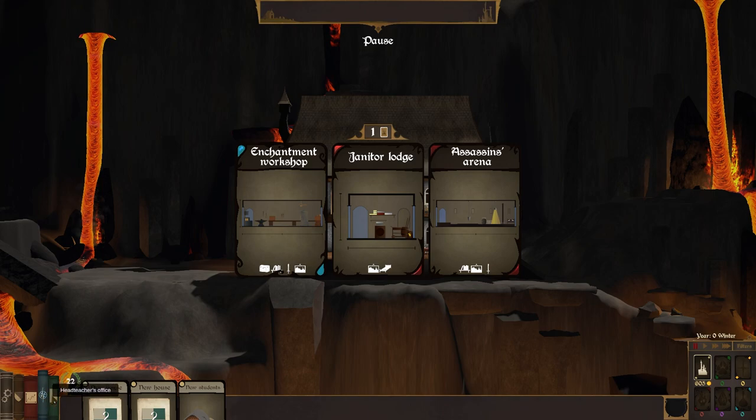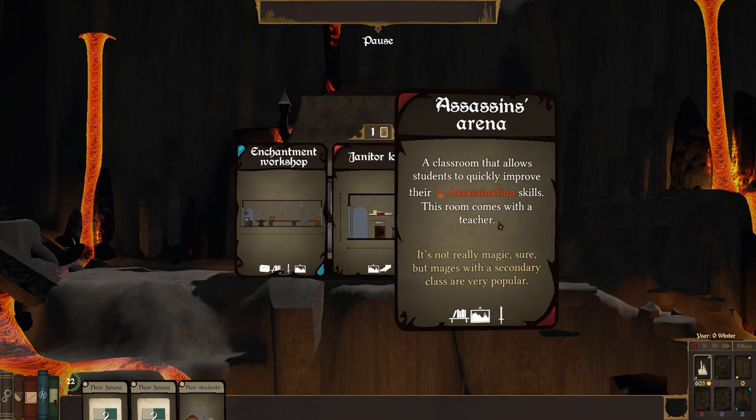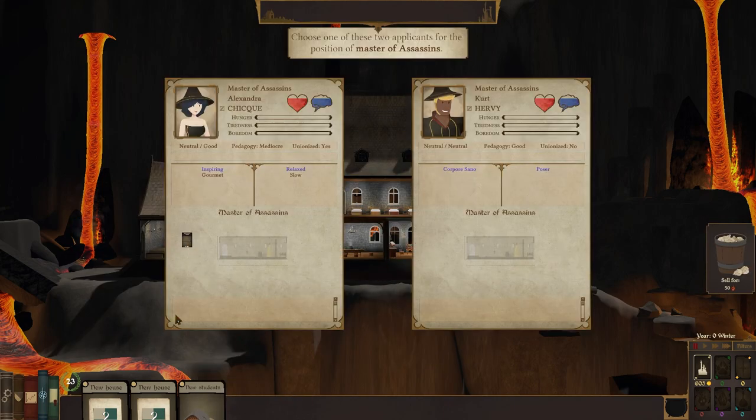I think we do. Fairly soon our enchantment skill goes up particularly fast. Mages with a secondary class are very popular — it's true. I think we'll go with assassin. Let's pop assassin's arena down here. We've almost completely used up all of the room down here.